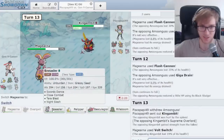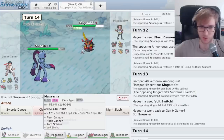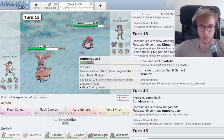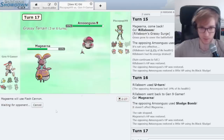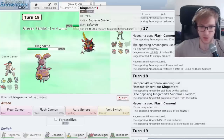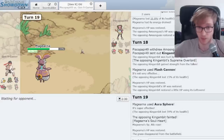In comes King Gambit. I could go Sneasler pre-seed, threaten a simple Close Combat, force a Tera Flying perhaps. We're going back to Magearna — if they Tera Flying, we get them. I click Flash Cannon and it's good no matter what. I'm going to Aura Sphere — I could get owned by Tera Flying, but no, I just KO the King Gambit. Thank you for gaming, I appreciate it.